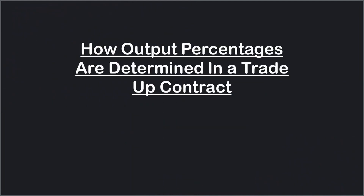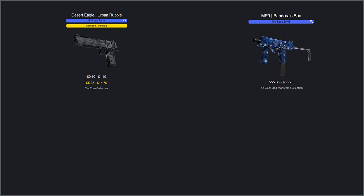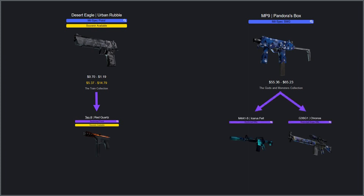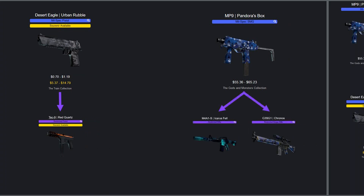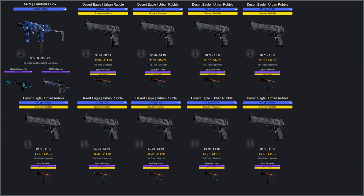I've covered this in a couple of previous videos, however I feel like I've never explained it well — even watching my videos back it can sound a bit confusing. The way I've generally explained it is that output percentages from a trade-up contract are determined by the total number of potential output skins, but I think I can make that a lot easier to understand using some visual aids I've put together. I'm going to use an example setup for a trade using mil-spec skins from the Train collection and Gods and Monsters collection. We can see that in the Train collection there is one restricted class skin, while in the Gods and Monsters collection there are two. A common setup for trading up for older collection skins is using one skin from the old collection and nine filler skins from an actively dropping collection, like the Train collection here.